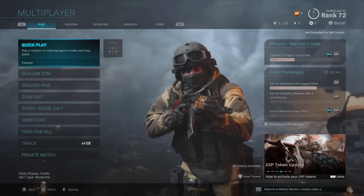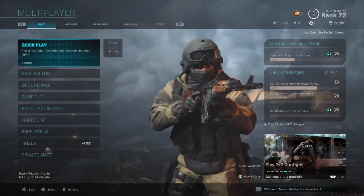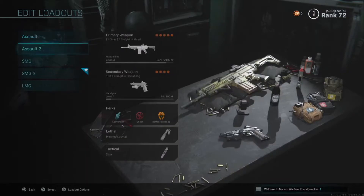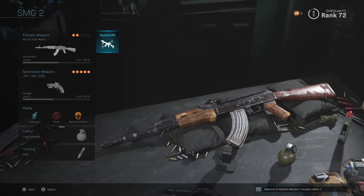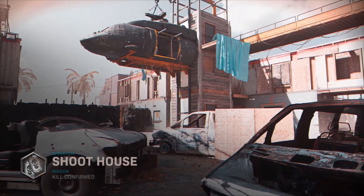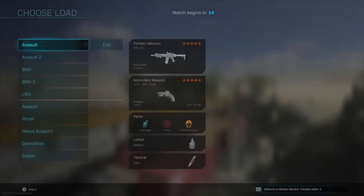We are back on Call of Duty Modern Warfare. I've been enjoying the heck out of this game recently — the last two or three days I've been playing a lot, and I'm really starting to enjoy some of the more unused weapons. The AK-47 is quickly becoming one of my favorite guns. It's only level eight — I only have a flash guard and a fast melee perk on it. We're going to test it out on Shoot House in Kill Confirmed.